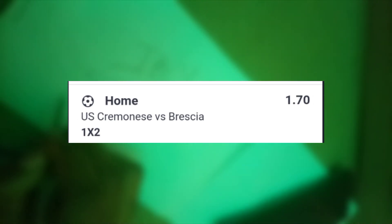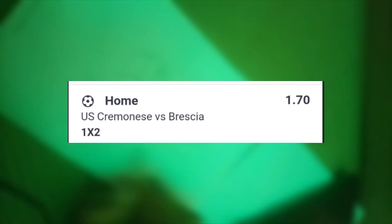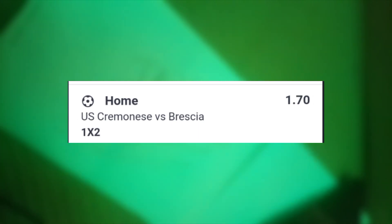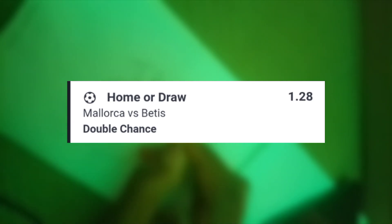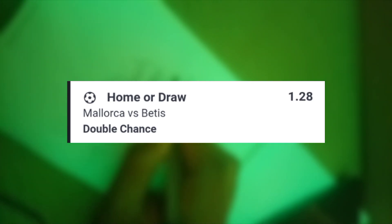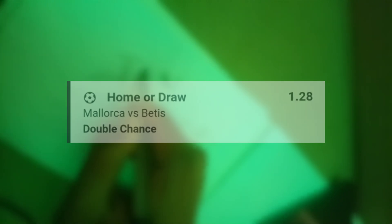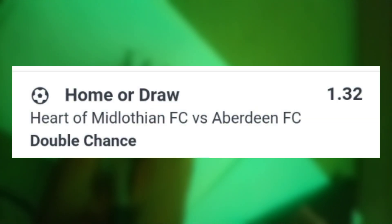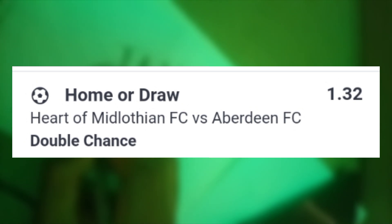Next, Italy again: Cremonese versus Brescia, home team Cremonese to win at 1.70 odds. Then Spain: Mallorca versus Real Betis, home or draw for Mallorca at 1.28 odds. And back to Scotland: Hearts of Midlothian versus Aberdeen, Hearts to win or draw — home or draw — at 1.32 odds. Either a win or draw for Hearts will do. That is all seven games for the second ticket.